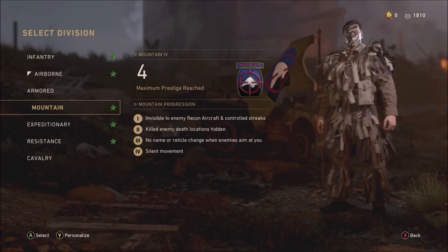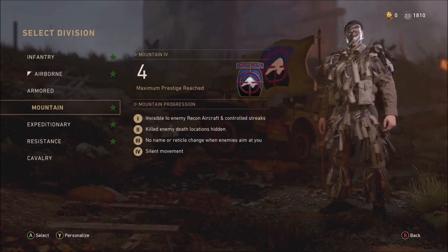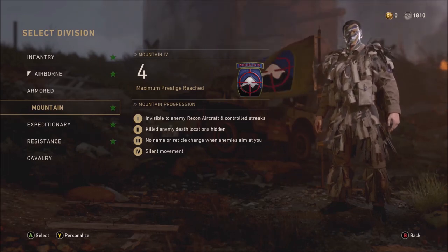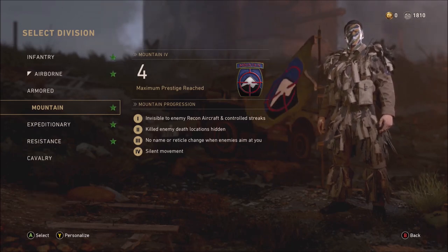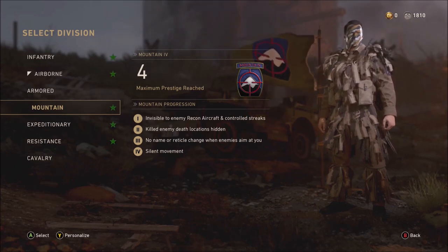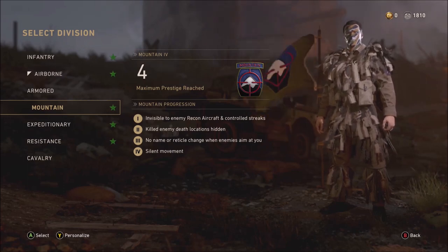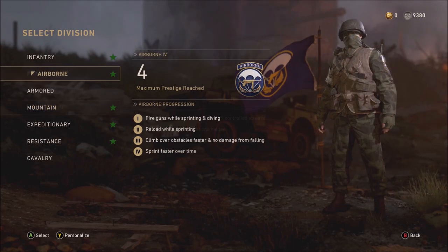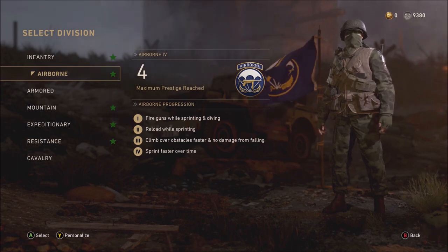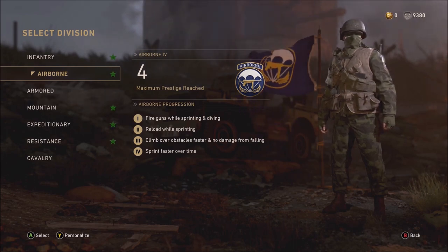Starting with the division: ages ago the Mountain division was awesome at sneaking around maps and getting up close with the enemy. I'm going to recommend playing on the Shipment 1944 map as always, but since that map came out there's unfortunately no point having Mountain equipped as you're going to be seen regardless. So I chose something that gives speed, agility, and quicker reactions — Airborne really helped me. It's going to turn you into a bullet train and let you steam around the map uncontested.